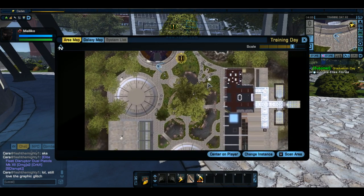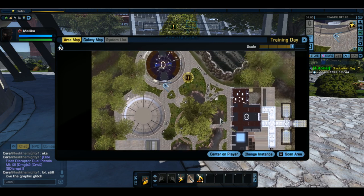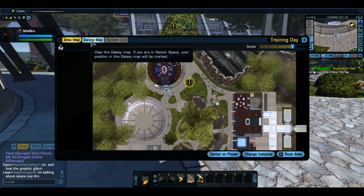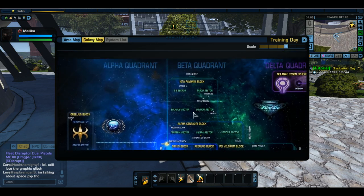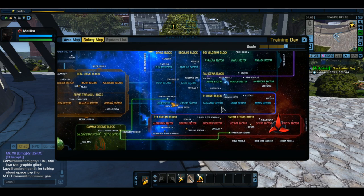Most of the time, if you're in an instance and you click on your galaxy map, and then you go to ESD, as soon as you bring up your map again it should be on your area map. Just one of those small little tips. Here's your galaxy map — it shows you where everything is. It only highlights the main systems in each sector slash block. This darker line here tells you if it's a block line.